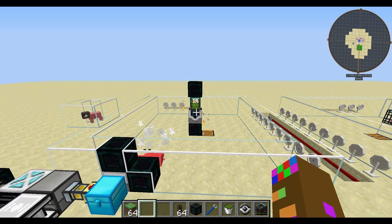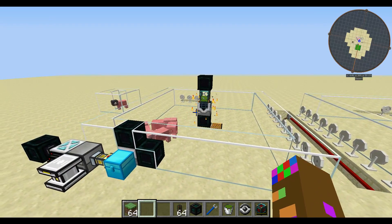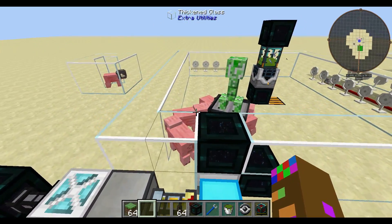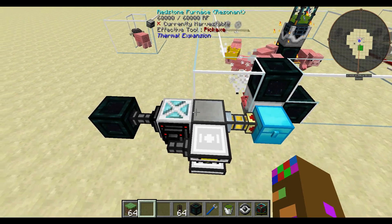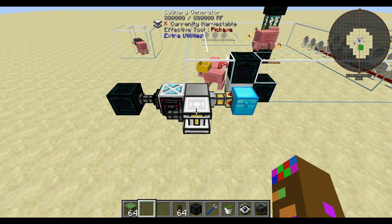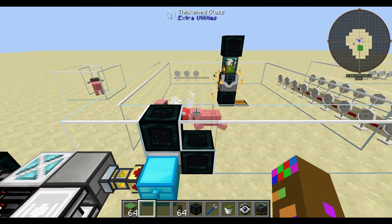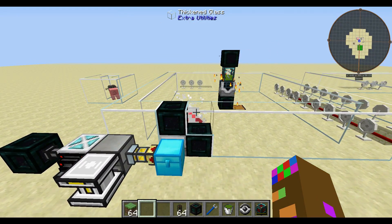The first method is slaying pigs. You may ask why pigs — well, they drop raw meat, and what you can do is take that meat and cook it into cooked pork chops. You can send that into a culinary generator which produces around 60,000 RF. You will obtain more than enough pork chops after this runs a while to sustain all your energy needs.